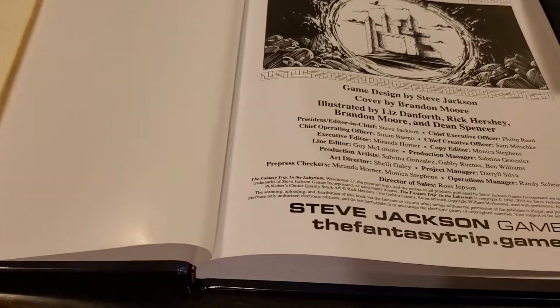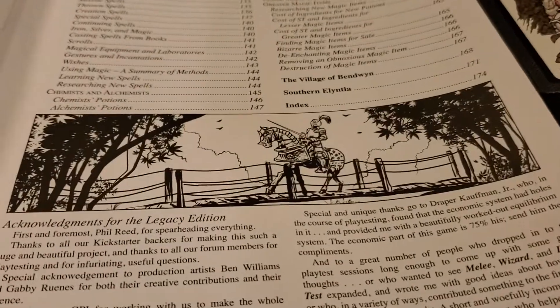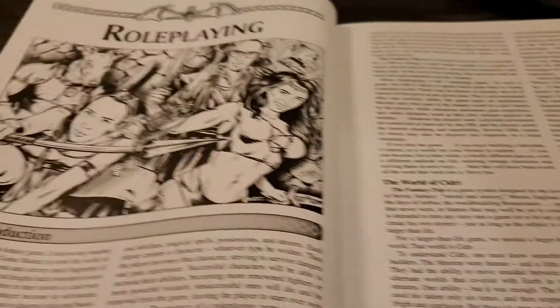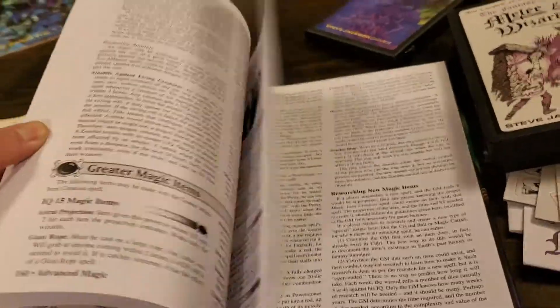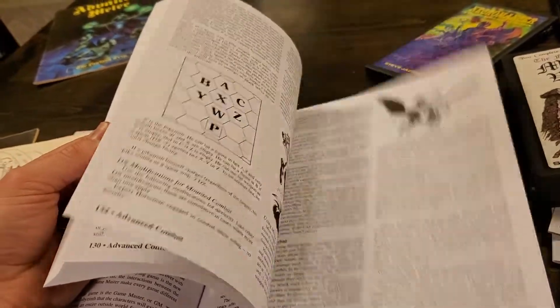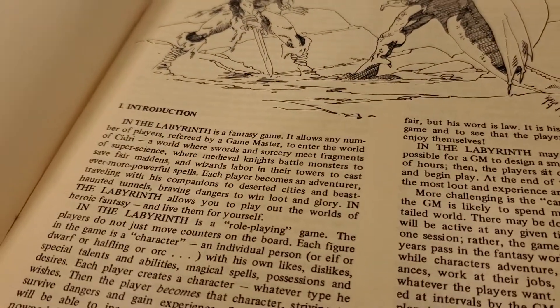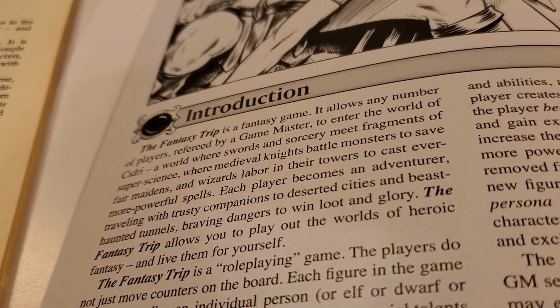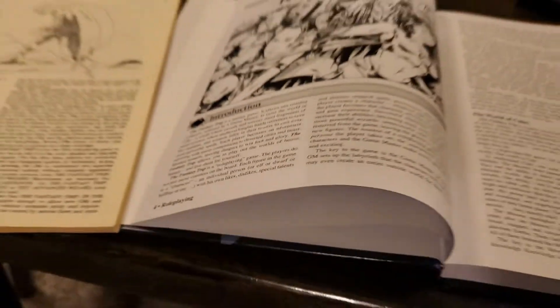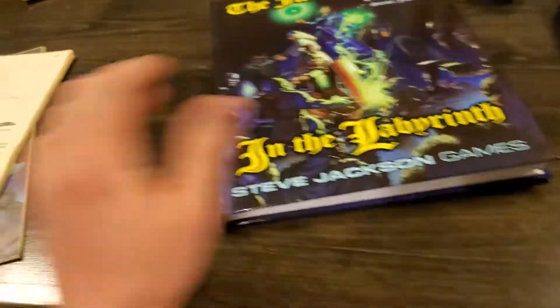We have some pretty good art right on page one of the original, and some pretty cool artwork in the new one as well. All sorts of information — artwork scattered throughout, tables, all the information you are going to need in order to play this game. Here's the introduction — 'In the Labyrinth, a Fantasy Game.' And in the new one: 'The Fantasy Trip is a fantasy game.' I can't wait to go through there and actually read up on what's new and what's old.